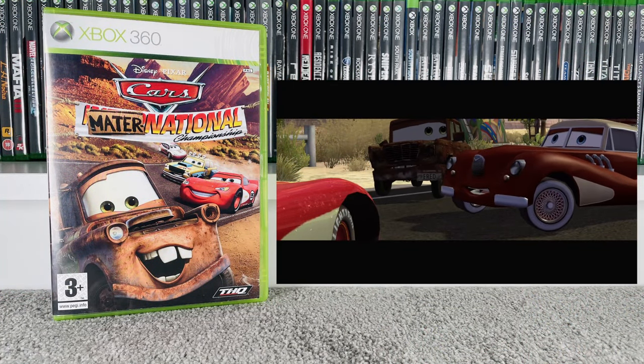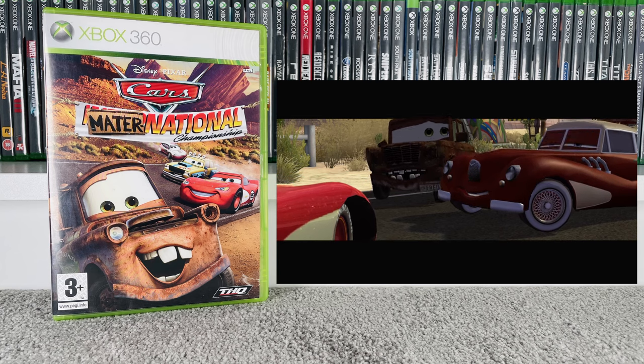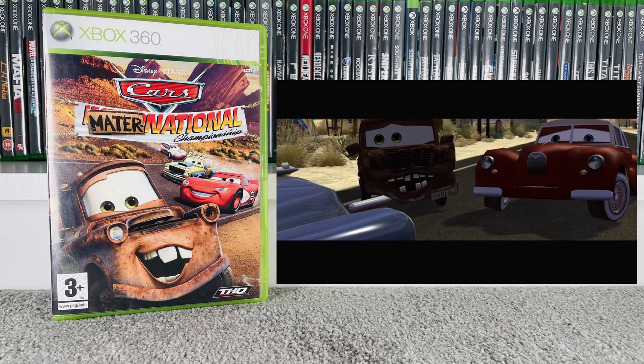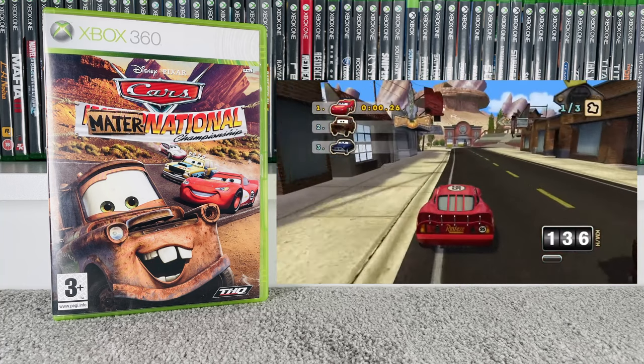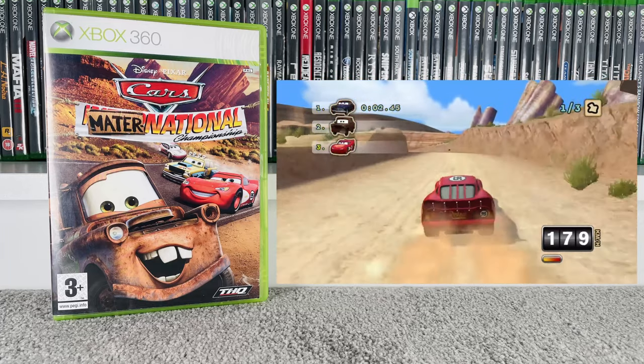Next up we've got Cars: Mater-National Championship. We actually recently played this one on DS — this Xbox 360 version is completely different with a lot more animated cutscenes and a different setup to the game. As normally happens between handheld and console, they're essentially two completely different games with the same title. Really enjoyed it — controlled really well, the racing style looked really good. Basically what you'd expect from a Disney console game. Goes for £15 at CEX and £28 on eBay.